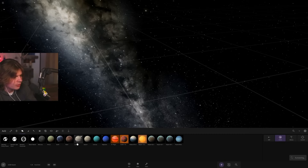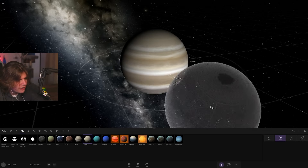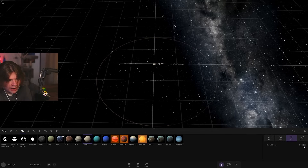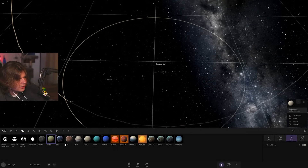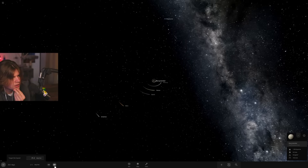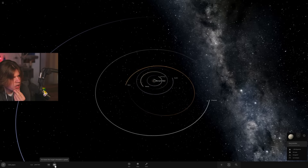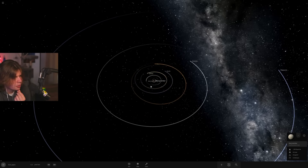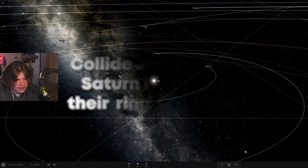With no sun, just Jupiter in the center binaried with Saturn, the planets are moving less. Mercury, Venus, Earth, Mars, Uranus — let's see if it's stable. No, it's still unstable. Over time the orbits get thrown out. Things get launched out again — I don't think it works.